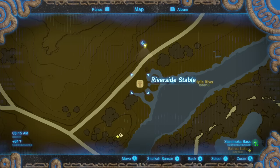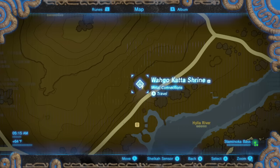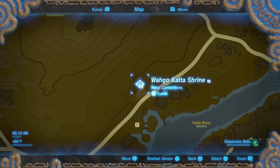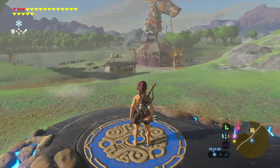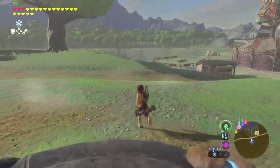There is no fast travel to the Riverside Stable, so what you want to do is go directly north maybe 50 to 100 yards to this shrine right here. You can fast travel to the shrine and it's right next to where you want to be. I've already fast traveled there, and now we're going to go out and do some fishing.